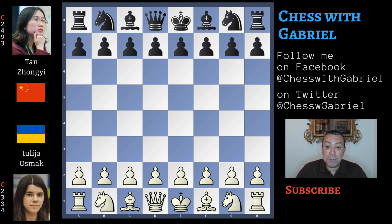Yulia Osmak with the white pieces versus Tang Zhongyi with black. The Ukrainian player begins the match with d4.